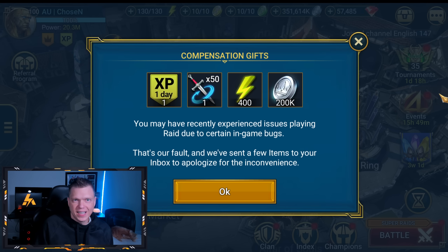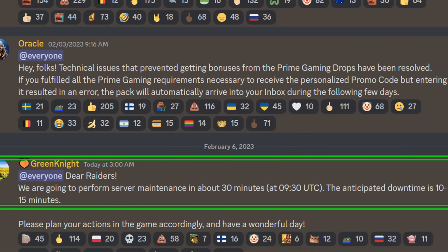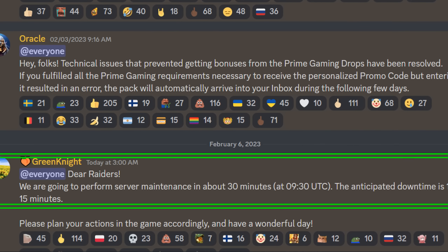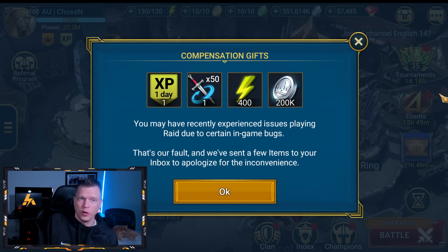Raid had an announcement on their official Discord about maintenance downtime, so it looks like we're getting a day of XP, 50 multibattles, 400 energy, and 200,000 silver for the shenanigans that were going on overnight with the game being down.